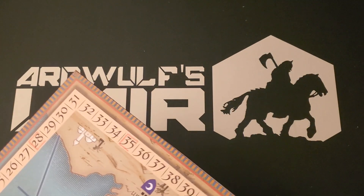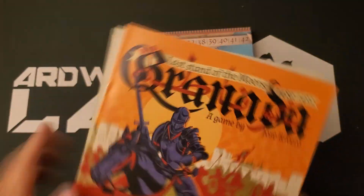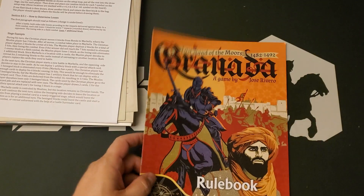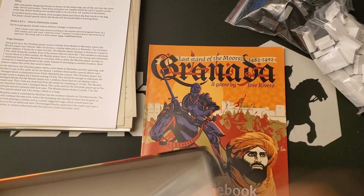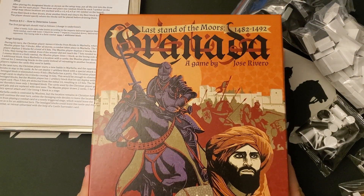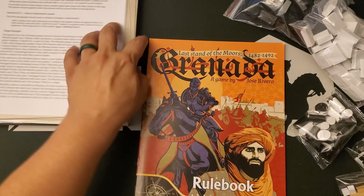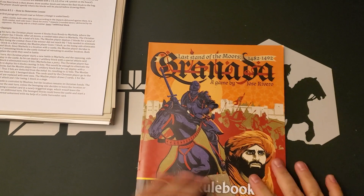Set the box aside. We have a mounted board, which we will look at in a moment. First, we're going to take a look at the rules. Nice looking rulebook. Let me mention this — really striking cover on this. I really like this cover. Same cover on the rulebook. So let's put the bits and bobs back in the box for a second and take a look at the rules.